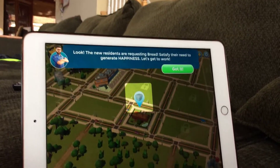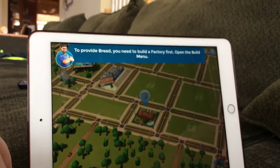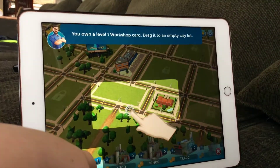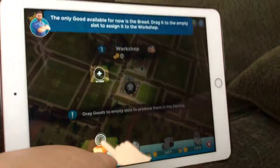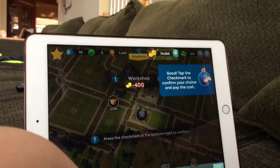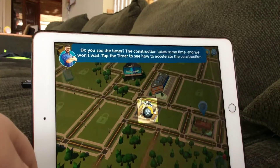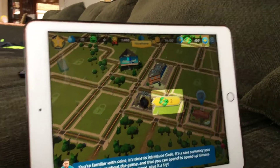The new residents are requesting bread — satisfy the need to generate happiness. To provide bread, you need to build a factory first. Open the build menu — factories. You earn a workshop type card. Select the workshop. You earn a level one workshop card. Drag it into an empty slot. I want it right there as far away from the house as possible, and we'll do bread. Tap the check mark to confirm your choice and pay the cost. Tap on the X button to go back to your city. Do you see the timer? The construction takes time — tap the timer to see how to accelerate the construction. It's two bucks — never do this. Never.